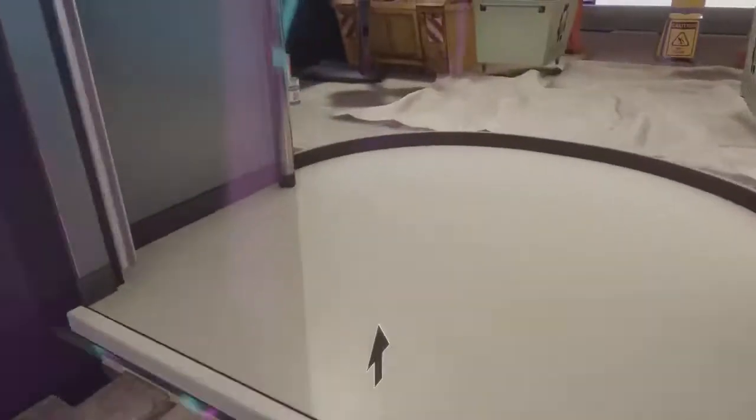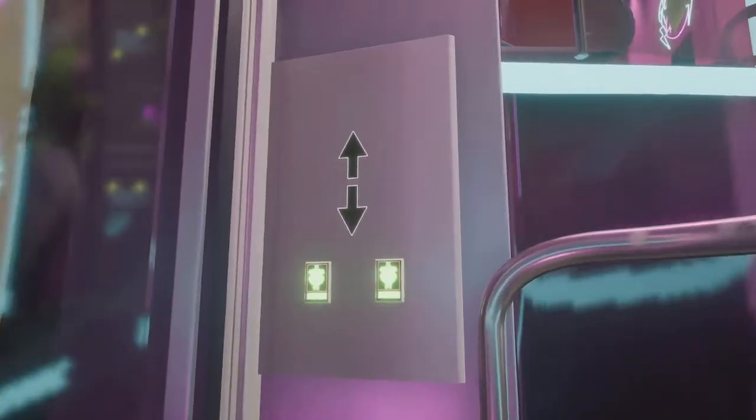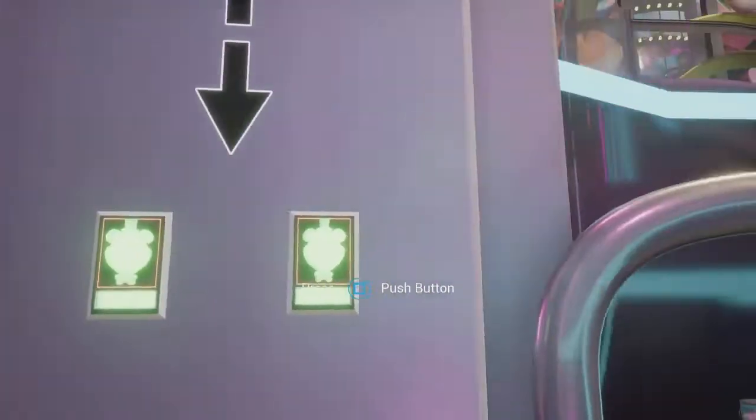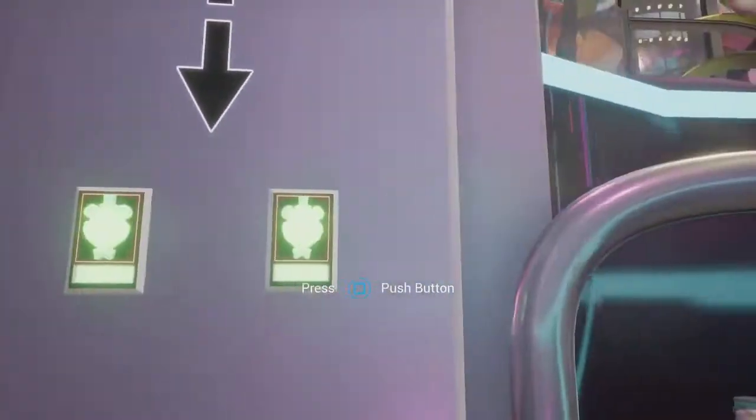The elevator is a little bit higher so you're going to have to jump in. And once you're in, if you look to your left, you actually see two buttons. Both left and right go to the exact same place. I don't know if it's the exact same on other consoles, but I know it's this on PS4.